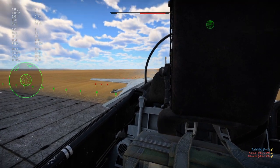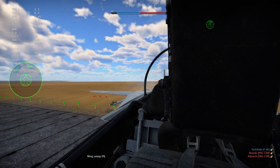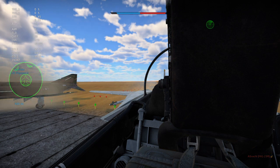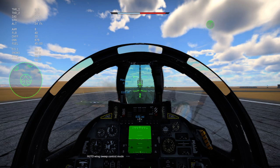With our wing sweep at 0% all the way forward, if we get into a dogfight situation, you're going to want to dogfight with your wings all the way out so you get more maneuverability. If you get into a situation where you have to start dogfighting in your Tomcat, just put your wings all the way fully forward — that's when you can start dogfighting. You're more maneuverable that way.